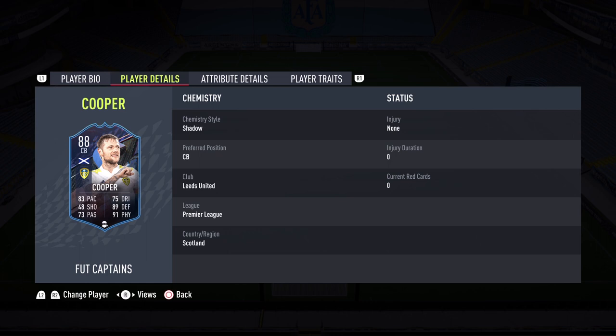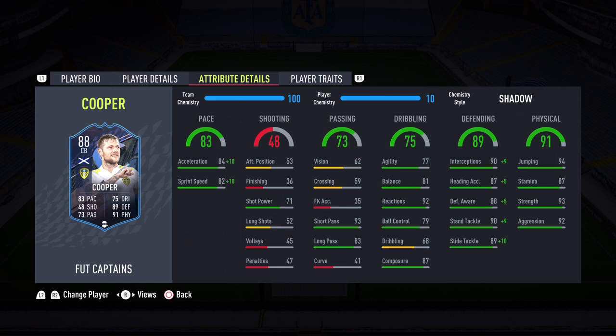He's only 68k and look at the stats you are getting for that price — he's definitely going to be one of the best value-for-coin center backs in the game. His pace is 83: 84 acceleration and 82 sprint speed. With the Shadow chemistry style you increase it up to 94 and 92, so he should feel super fast on the pitch. Passing is 73 — phenomenal, with 93 short passing and 83 long passing — giving a safety net when opponents press, ensuring he makes the correct pass to midfielders.